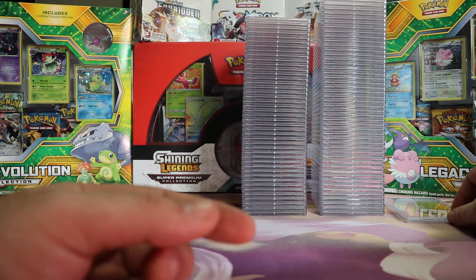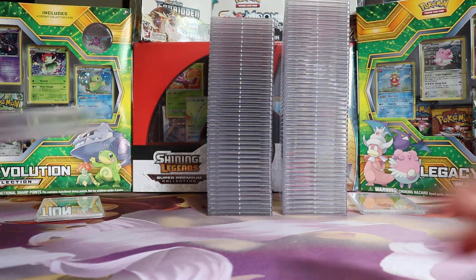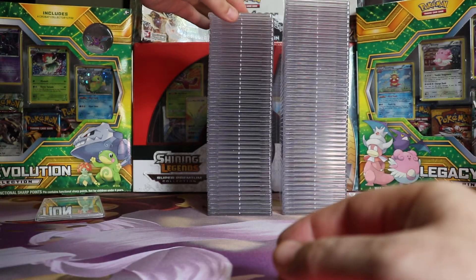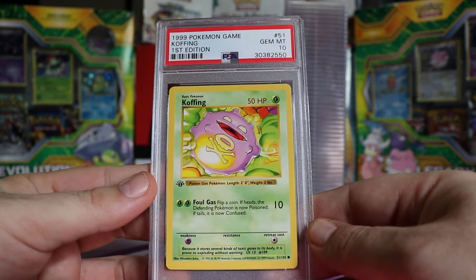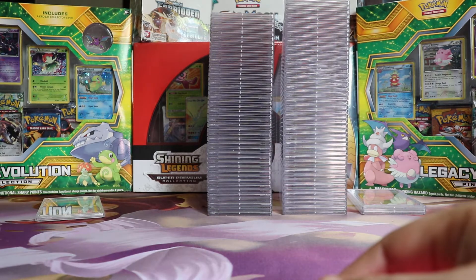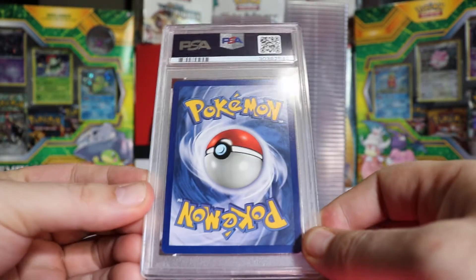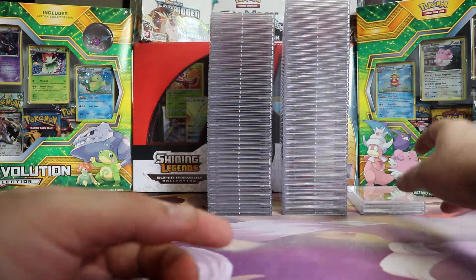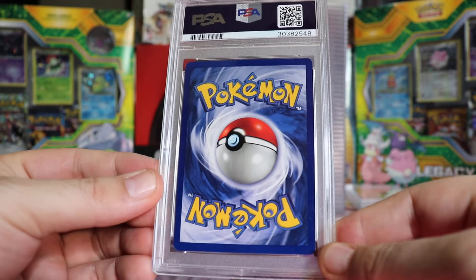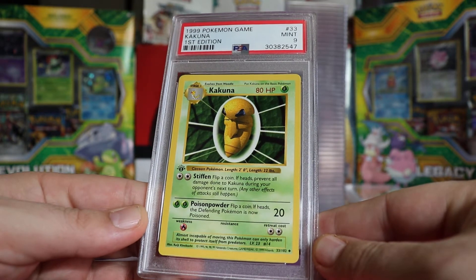I'll start a new 10 pile since that one is growing beyond the camera. Next we have a Mint 9 Koffing First Edition Base. And a Gem Mint 10 Koffing First Edition Base. Then another Gem Mint 10 Koffing First Edition Base — so two 10s and a 9 so far. Next we have a Mint 9 Koffing and another Mint 9 Koffing, First Edition Base.